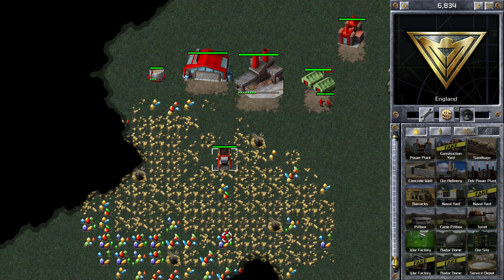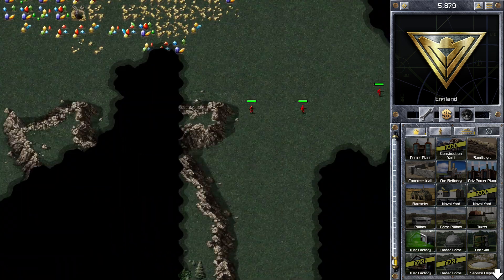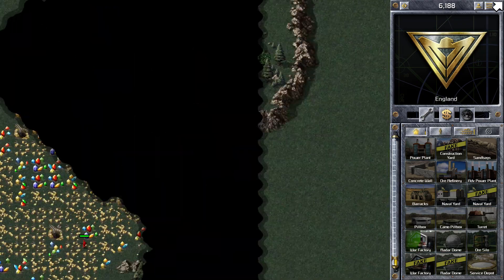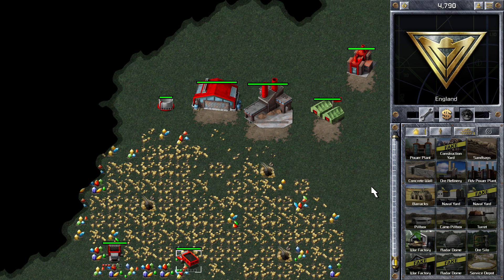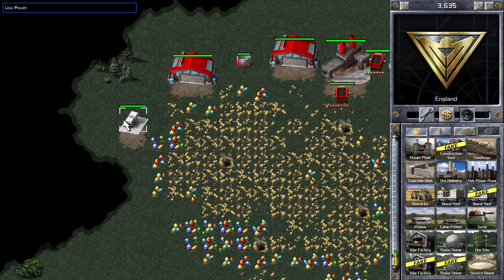I'm going for the 3 War Factory start so what I'm going to be doing is building 2 ore trucks straight away from my War Factory and I'm going to be micromanaging my ore trucks to collect gems, because gems get you a lot more money than ore does — I think it's about double the amount. I'm just keeping an eye on things making sure there's no unexpected scouts coming near my base and that there's no infantry rush either.